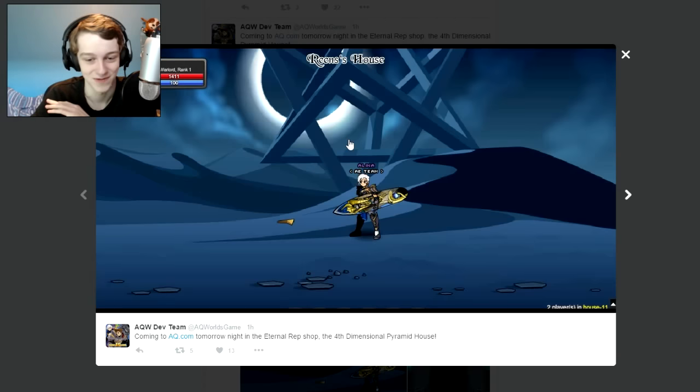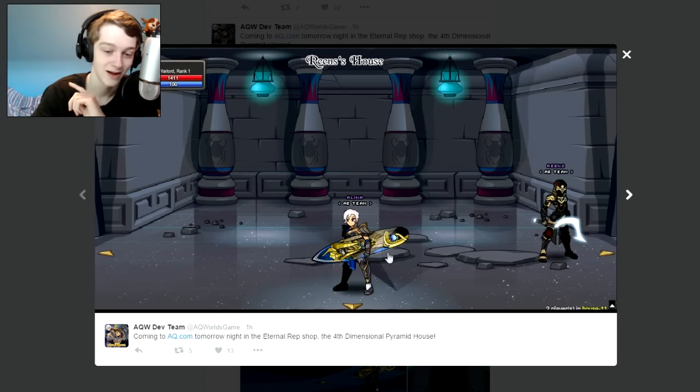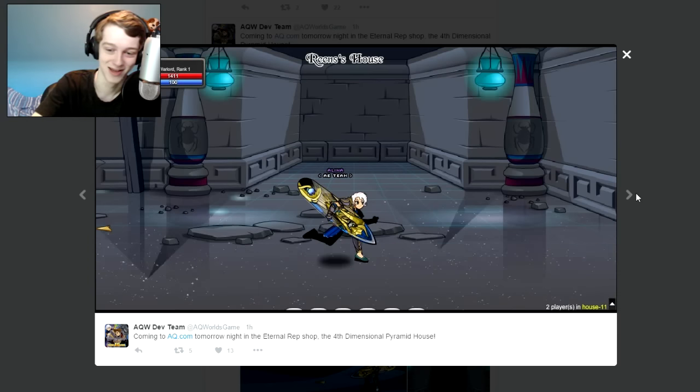The last piece of news for today — there's a surfboard here too, I don't know if that was on the surfboard pictures. This is what the new map will look like for this Friday: the Fourth Dimensional Pyramid map. I really like this interior floor. If anyone from the Adventure Quest dev team is watching — I doubt it, but if you are — I like the game, and if you could use this floor texture in a house, I would really appreciate that and I would purchase that house. Use the floor with some nice matching walls. I really like that floor — it looks really cool.